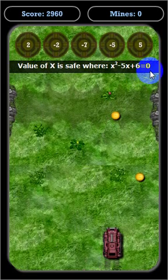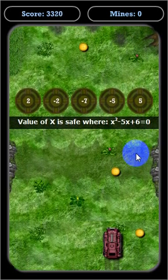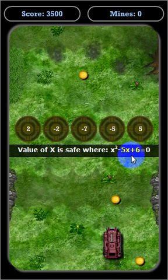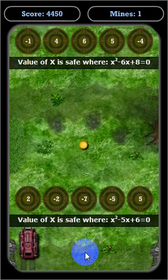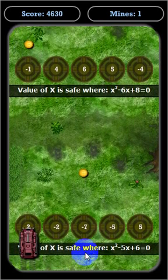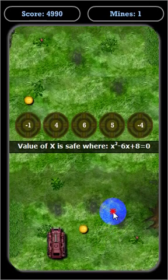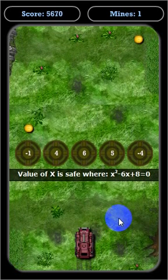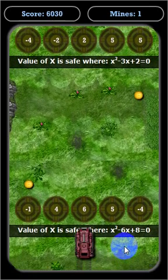x squared plus 5x plus 6 equals 0. Let's see — that's going to be negative 2 and negative 3. The next one is x squared plus 6x... and I probably don't have time to solve that, which is why I'm going to slow that down. I certainly don't have time to solve it while also walking through the video.